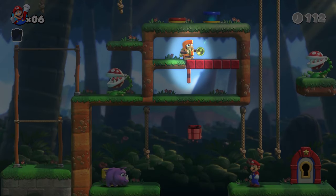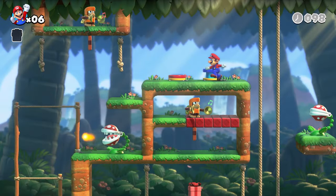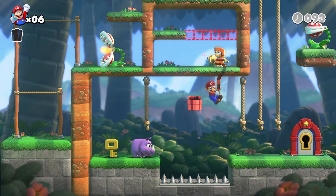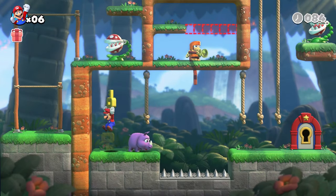That monkey's tail looks a little suspicious though, doesn't it? If Mario does this... now he can get across and safely grab the key.